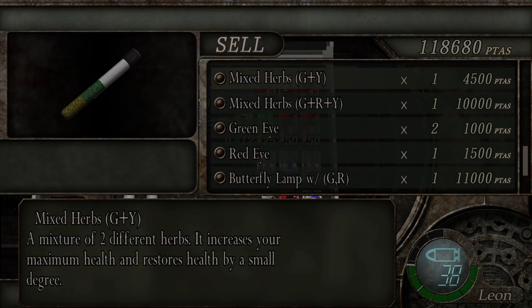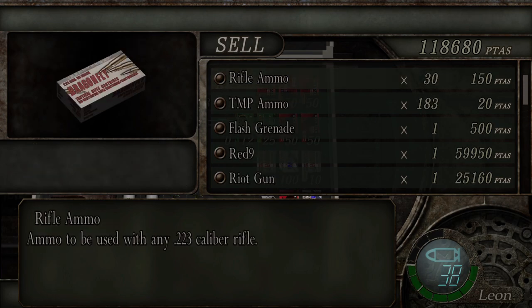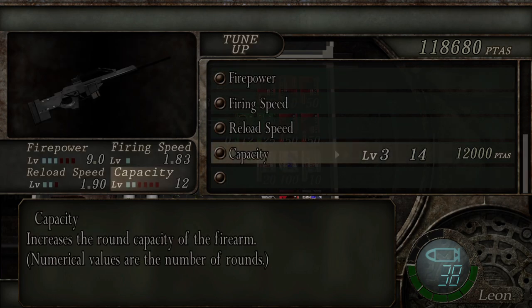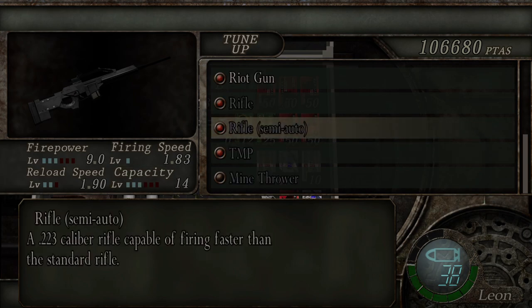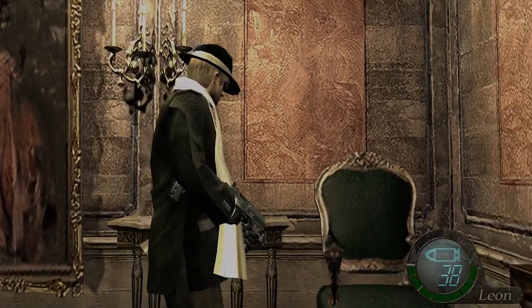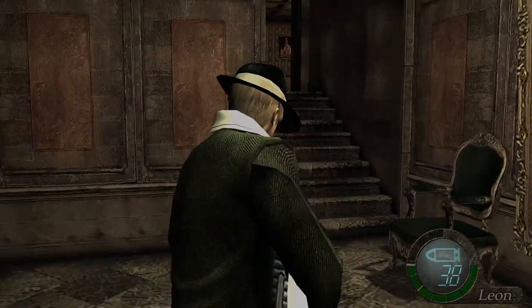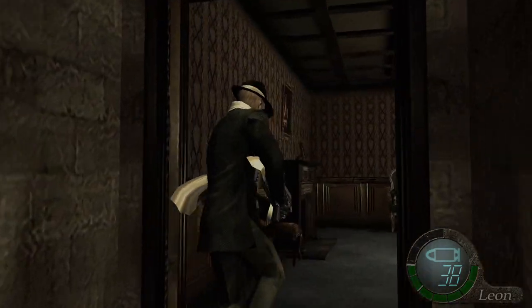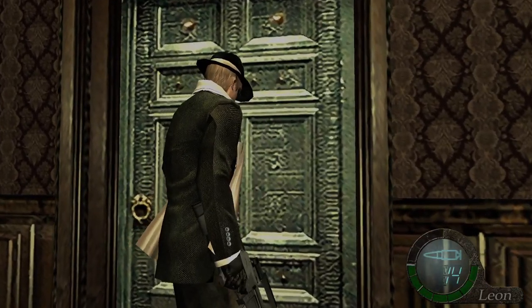Head right back up the ladder and jump over here — there's a slightly newer area. The merchant is now upstairs instead of downstairs. Head back over to this lever on the right hand side — opening it unlocks all the doors, so you're now free to go anywhere. There's an item here — another mask. At the merchant, first we'll get rid of the pendant and sell the individual items that don't go into anything. We've got over 100,000 now. We'll tune up the rifle capacity and leave some upgrades for next time.